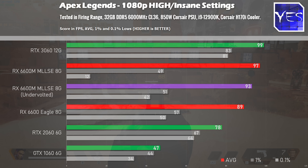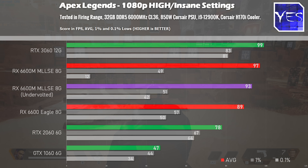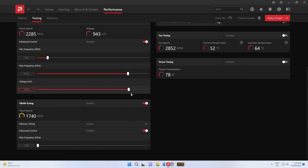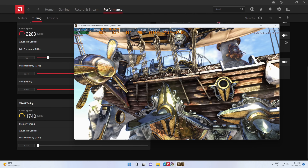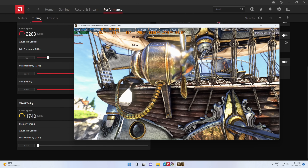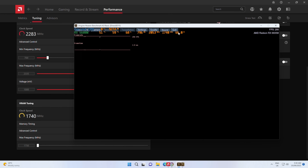Even though I was getting a little bit less performance, I dropped the wattage down and got those 0.1% lows to pick up. Out of the box, this card has a 1050 millivolt default setting, as opposed to the Gigabyte Eagle which runs at 1150 millivolt. So the desktop variant is getting more voltage pumped into it even at that same 100 watt figure, which makes me feel the 6600M may actually be a better piece of silicon than the RX 6600 desktop variant.